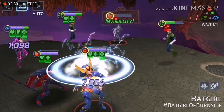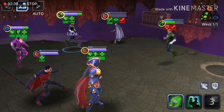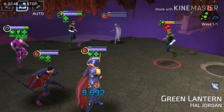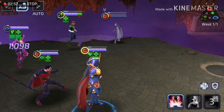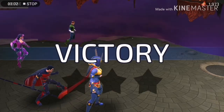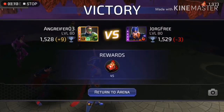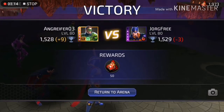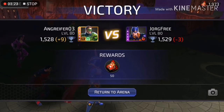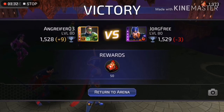I still need to do a full video on this composition. I do need to solve the Wonder Girl problem — sometimes this lineup has worked against her because I've been able to take her out quickly before she whips too many times, but it's not consistent. Overall, Red Robin's turn meter and true sight are amazing, his debuff is infuriating to face, and you can use that to take out Power Girl teams quickly. He is definitely worth the investment — I just had to get him out of that costume.